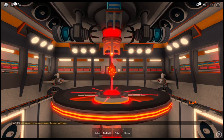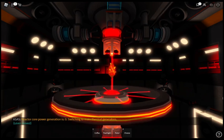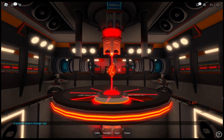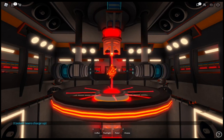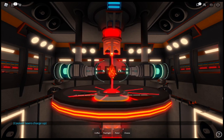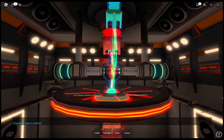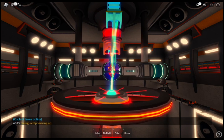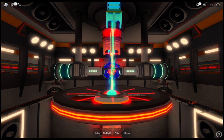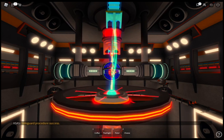All reactor core power lasers offline. Reactor core power generation zero. Switching to main thermal generators. Lowering main safeguard holders. Extending safeguard holders. Extending pictorial powers to fail. Stabilization ring powering up. Reactor core meltdown stabilization ring procedures: success.